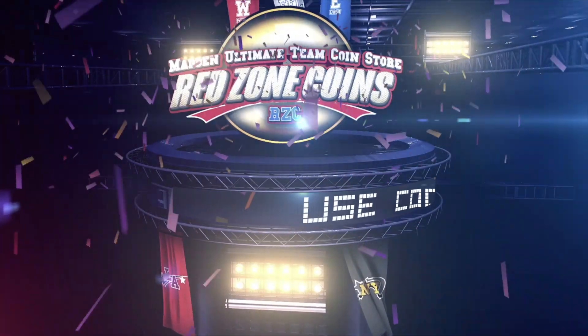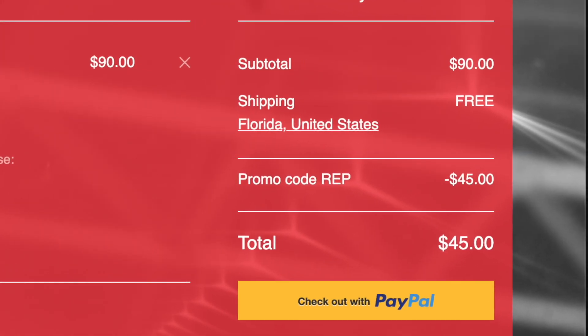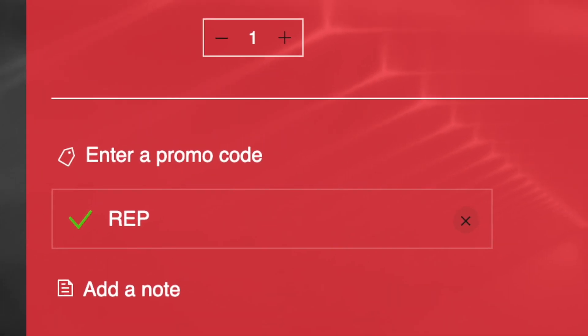Boys, go to my sponsor Red Zone Coins right now and use code REP for 50% off. Yes, 50% off. And as you see right here, you could get a mil for under $50. So get yourself prepared for that Zero Chill promo coming out and use code REP for 50% off.